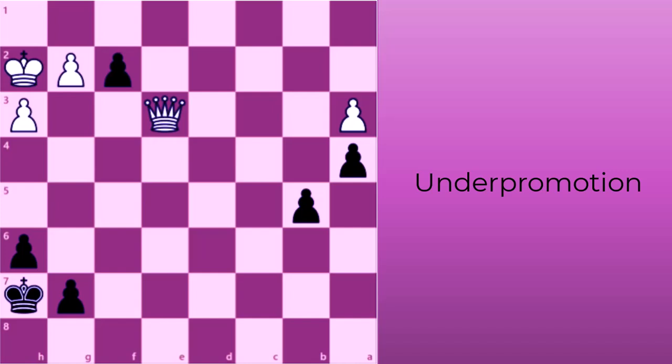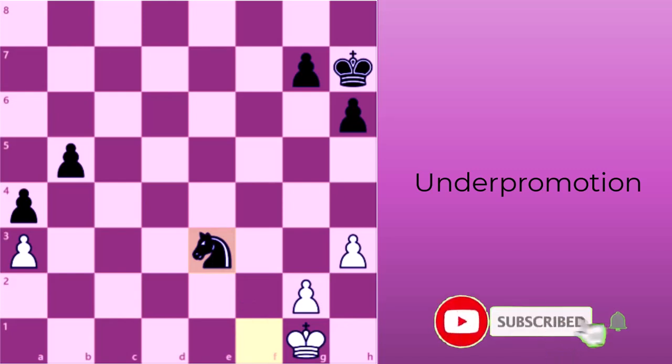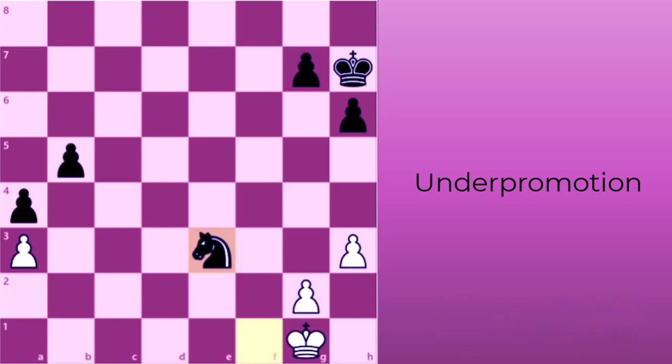How should black promote in this position? White's queen is a move away from checking black's king and is likely leading the game into a draw. If black promotes its f-pawn to a queen, the material is relatively equal for both sides. Instead, black should under-promote to a knight to deliver a fork against white's king and queen, eventually gaining a winning material advantage. Note that under-promotion is rare, so you will promote to a queen in most positions, except for when these opportunities arise.